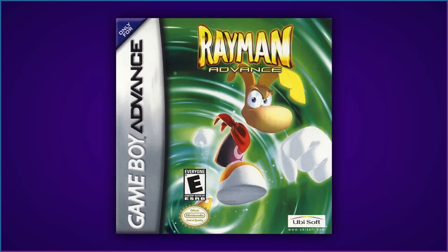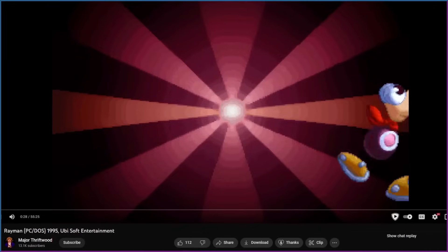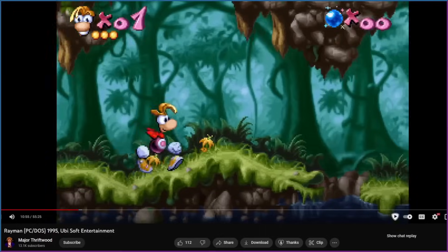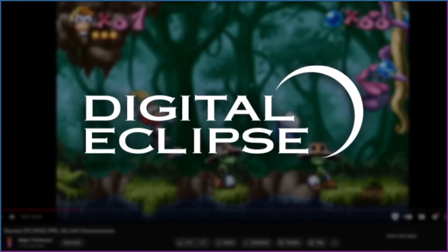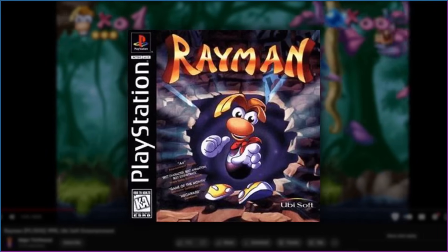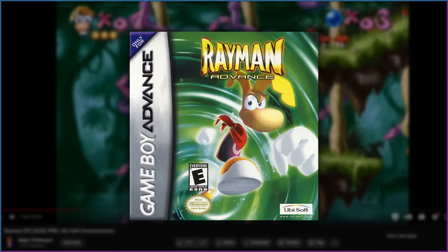Case in point: Rayman Advance, a port of Rayman 1 which was actually a launch title for the Game Boy Advance. Rayman Advance is based on the MS-DOS version of the game, although reportedly Digital Eclipse ran into issues getting the original tools to work. So as a result, some data was also used from the PlayStation 1 version. But in many ways, Rayman Advance ended up being its own thing.